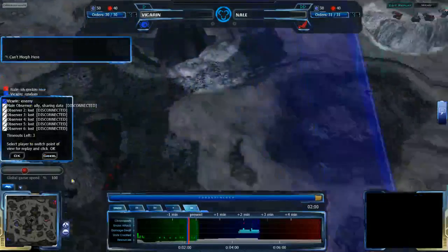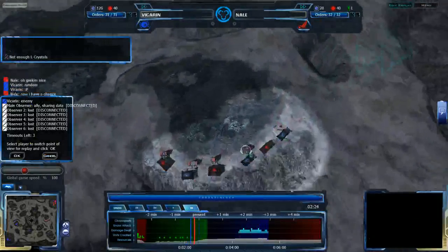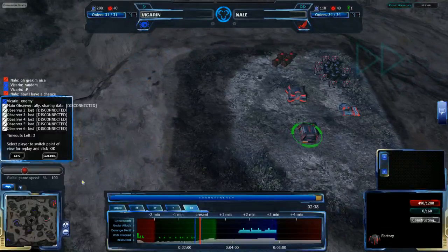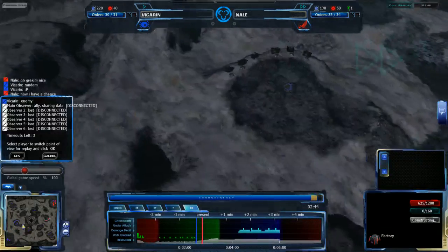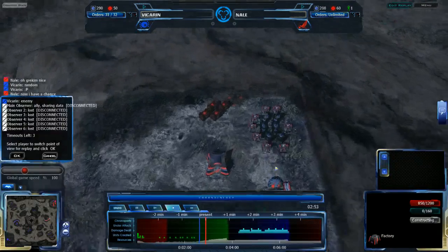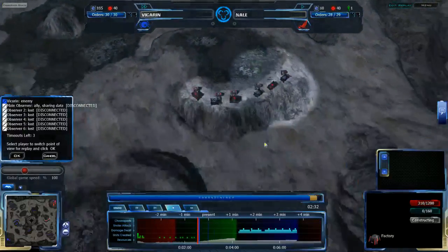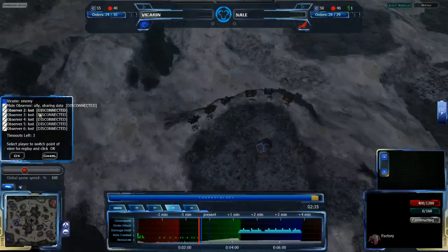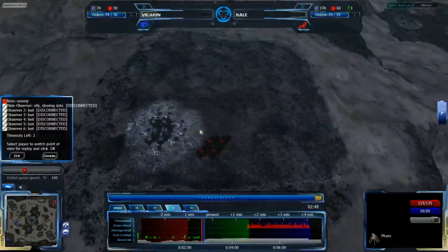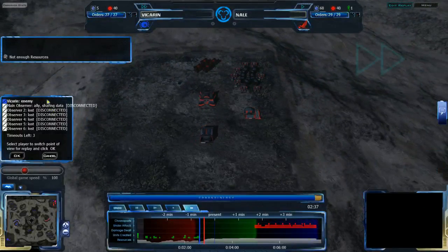Nail is now well aware of what Vikaran is up to. Apparently Vikaran is going random according to the chat, so both players now know what each other is. Both players have gone for their naturals quite quickly and not really focused on the main very much, which is interesting because there are a lot of resources in the main and it's not that hard to defend. They are going for nearly identical openers apart from race differences.